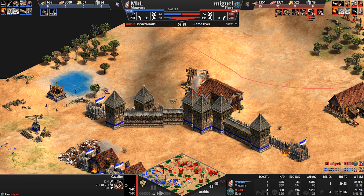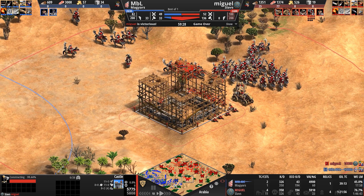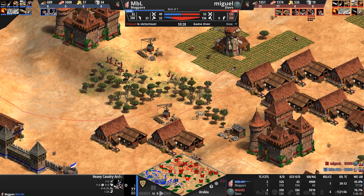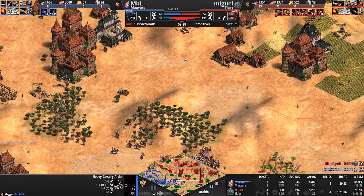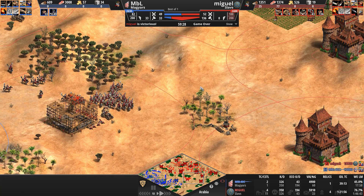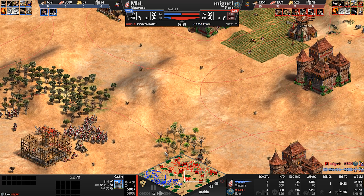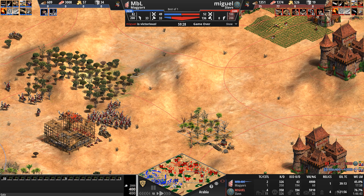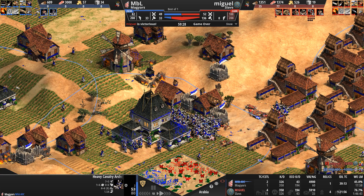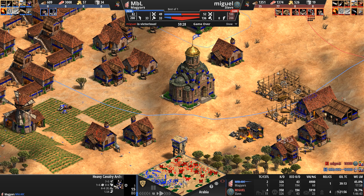Is he showboating and peacocking, or does he know MBL is a raider — especially with Magyars — and is just creating choke points? Is there anywhere on this map not covered by a red castle circle? Look at these narrow isthmuses of land. If you have units here, they're up Schitt's Creek — one, two, three, four castle zones firing on you. MBL made the right move going cavalry archers, and the recurve bow upgrade is insanely powerful when you've got 50 fully upgraded units at plus five attack, plus five defense, plus six pierce armor.